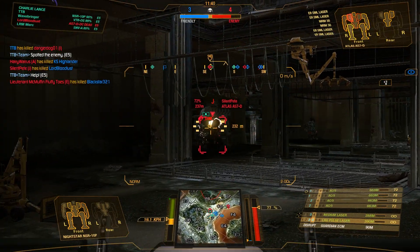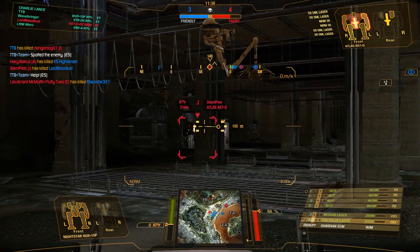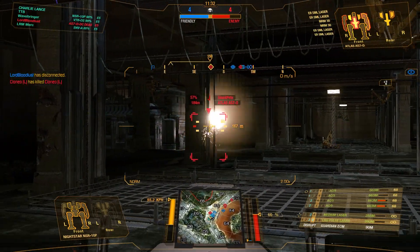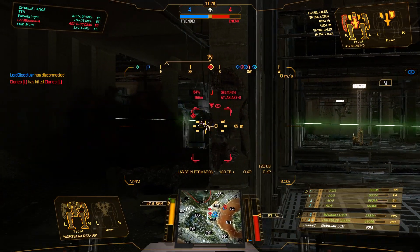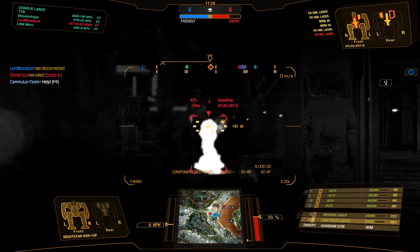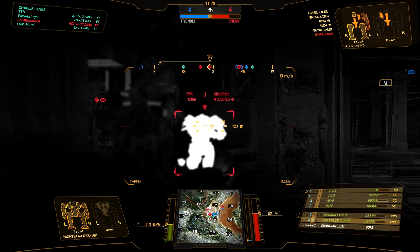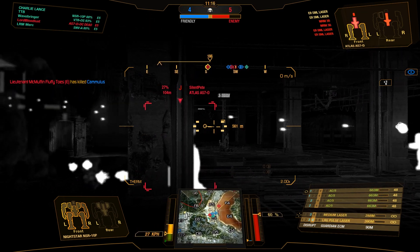Another Atlas coming our way - wow, this is a lot of tonnage. Let's go ahead and lay into him with our arm-mounted AC5s. There's no need to use the Large Pulse Laser and Medium Laser right now because I need the heat for the constant damage from the autocannons. Let's move over here, get into his back, and then concentrate fire on his side torsos.